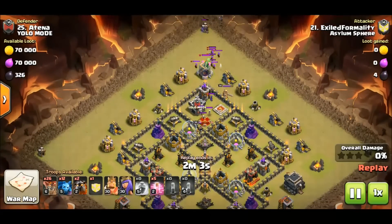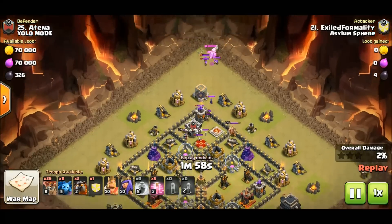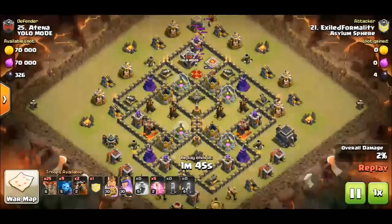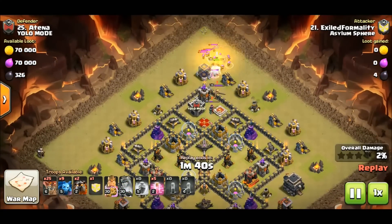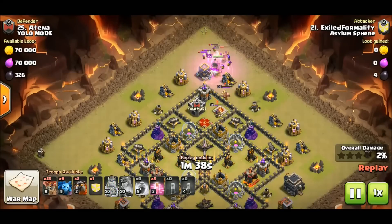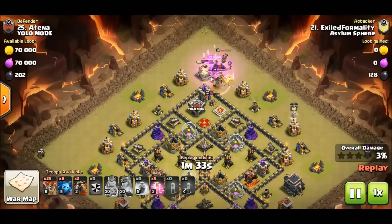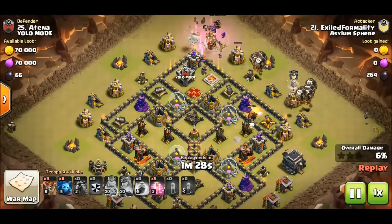Watch this scramble — you've got to give him props. This is when you have to go deep and say 'I can still do this' and stay positive about your attack. He knows he's going to have to drop his royals — he basically has no choice. As you can see, he's dropped his royals and they're going to start taking out these cc troops. He's going to start his lalo — time is always a factor.